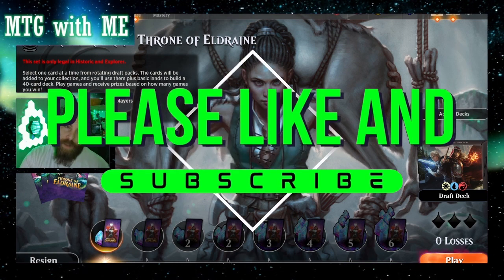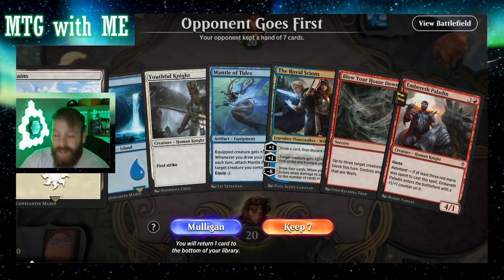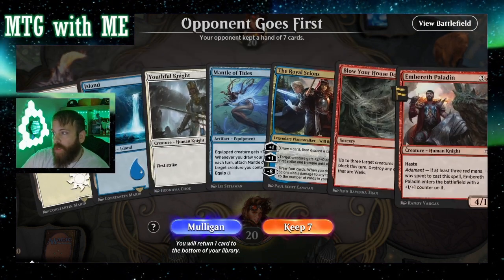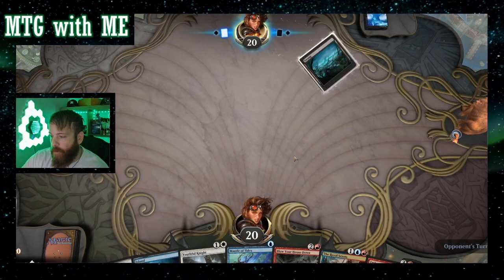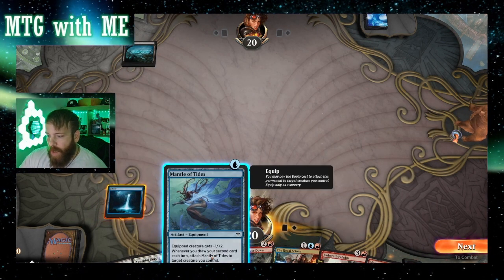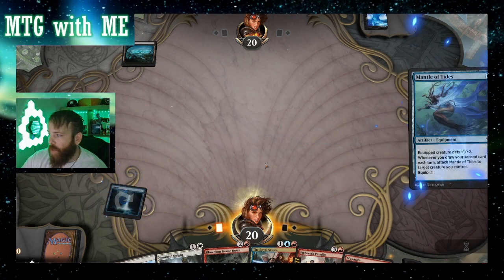Interesting opening hand — we didn't get our mountain, but mountains are the highest mana that we have in the deck. So I think we play this and we just draw into it. It's a three drop, equip doesn't equip on ETB, so we'll just play that for now.